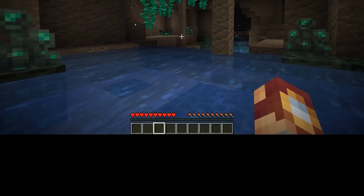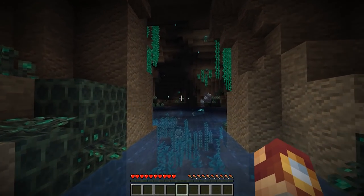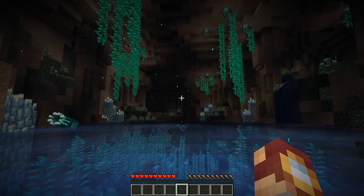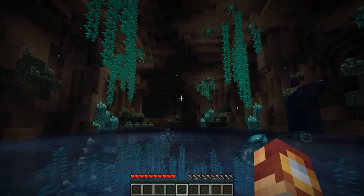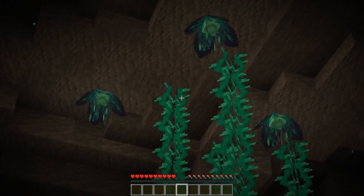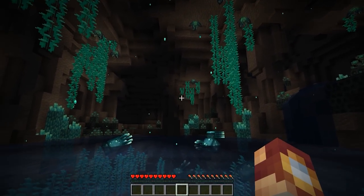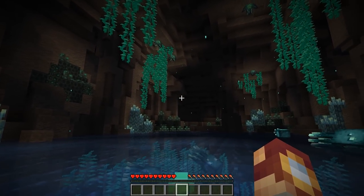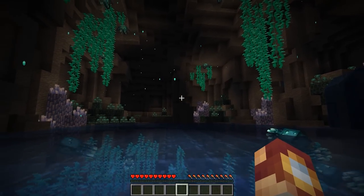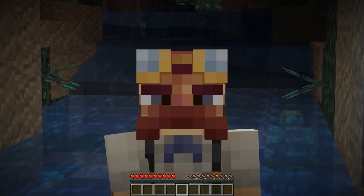Just as the biome was intended to be experienced. As you can see, there are all sorts of amazing things to look at in this biome. One very important key feature is the Lumen Bud, which grows on the ceiling — it can also grow on any side of a block — and what it does is put out the particles you see all around us. They really bring life to this biome and make it feel very luminescent, which is where it gets its name, the Lumen Biome.